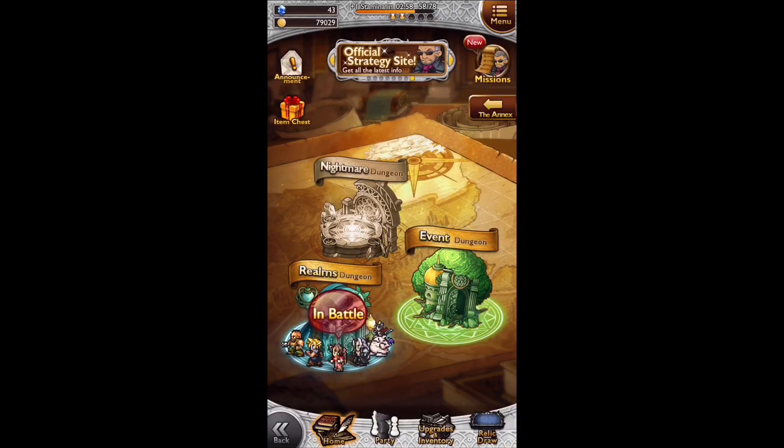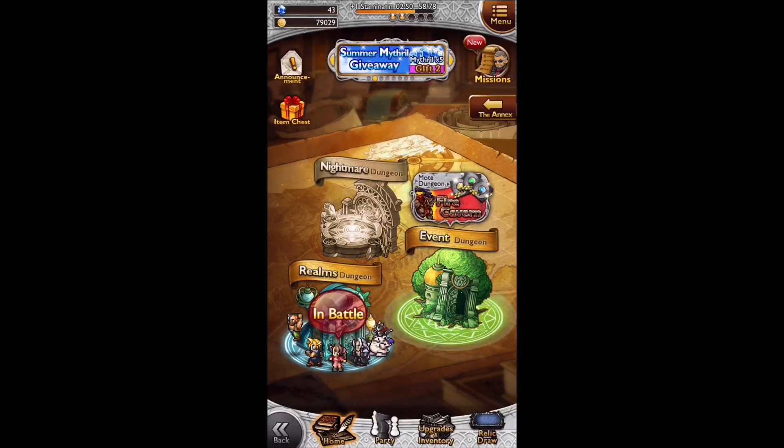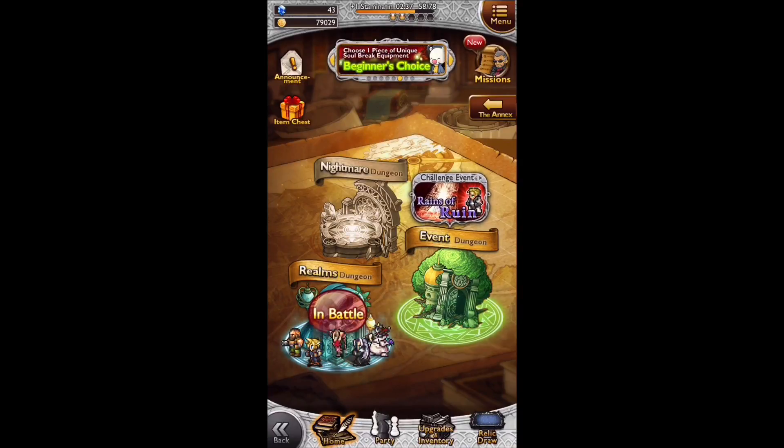We should be getting Final Fantasy 15 pretty soon in the Japanese version. It's a pretty fun game — you go into battle through different dungeons and fight enemies and bosses from the games' pasts. Every week they release new characters and opportunities to get new items through relic draws. The better items you have, the better your characters can be and they can pull off special moves.